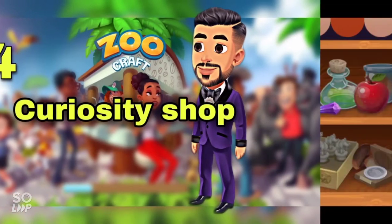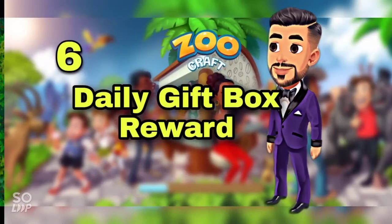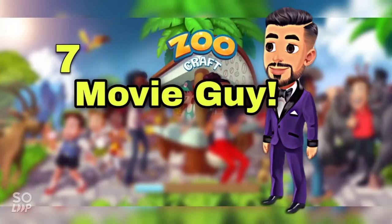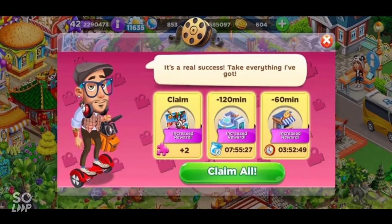You can purchase amazing animal fragments from curiosities using zoo rubies, by visiting maintenance, and through the daily gift box — for that you have to follow a specific pattern of days. The movie guy offer also provides amazing animal fragments, but it all depends on your luck.